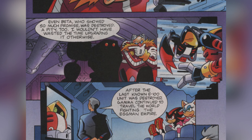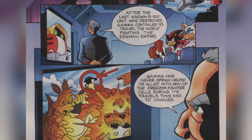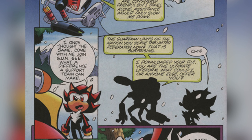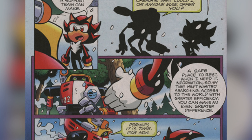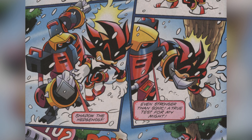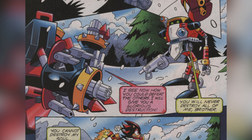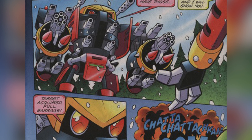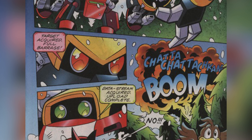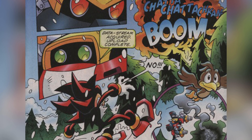Gamma would continue to fight against Eggman for the next year before meeting Shadow the Hedgehog, who would attempt to enlist him as an asset to the Guardian Units of the Nation — GUN. Gamma agrees to this proposal and is interested in assisting Shadow and GUN before their ambush by E-123 Omega, who was sent by Eggman to destroy Gamma once and for all. Gamma, beginning to wear down, still attempts to take on Omega but is outdated and overpowered. He eventually surrenders but tells Omega that his soul is indestructible and would continue to linger inside him. In his last moments, Gamma manages to upload his algorithm for free will into Omega's programming — and as Gamma said, his soul lives on within Omega, who discovers his free will and chooses to join Shadow and GUN in the fight against the Eggman Empire in place of Gamma.